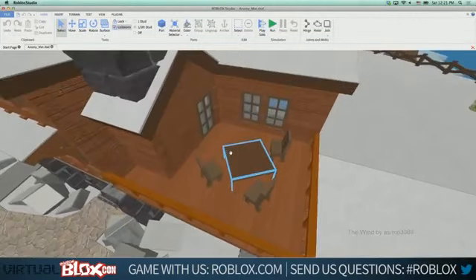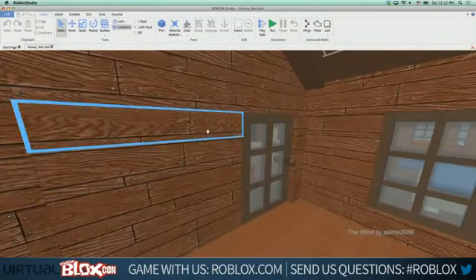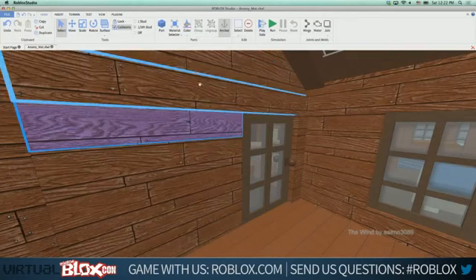The first new material is wood planks. We've had the wood material for a long time, but it has problems — it's a uniform surface with no plank definitions and no nails, and from a distance it's not very recognizable as wood. Wood planks is a new material that still looks like wood but has built-in plank definition, visible nails, and you can color it — it works well with our existing wood material.